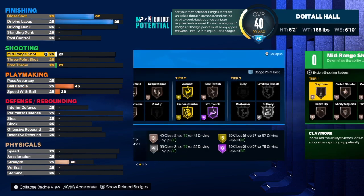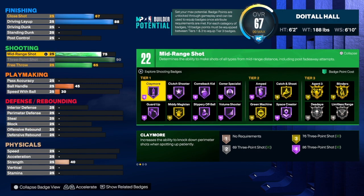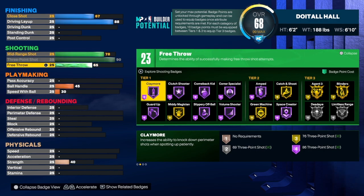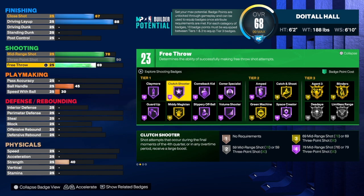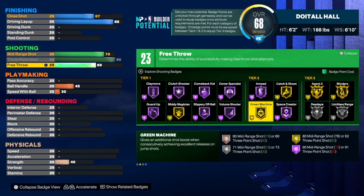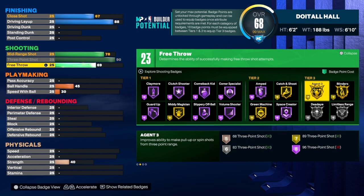This build can shoot — no doubt about it: 93 three-point shot, I don't play games. I left the mid-range shot at 78 because I didn't want to change the name of the build when you take it to 80. Free throw we're going to take to a 69. We get 23 shooting badges. With those 23 I would go with Claymore, Guard Up — since this build is really small — Corner Specialist, Amped, Catch and Shoot, Green Machine, and Limitless Range, because we do have great three-point shooting.